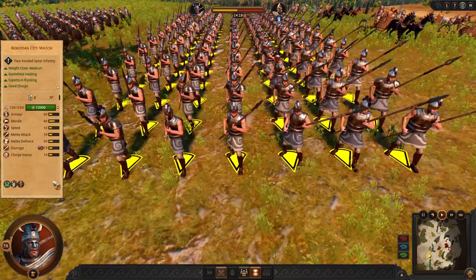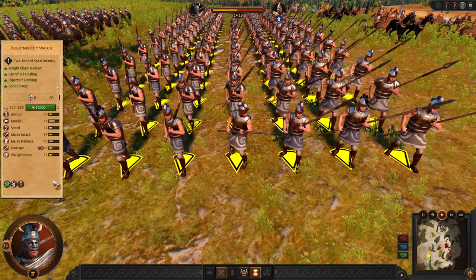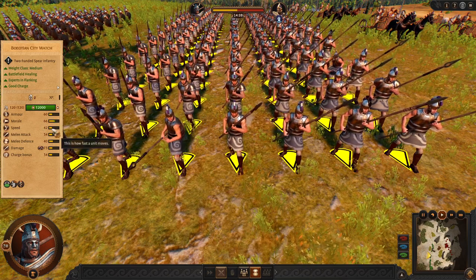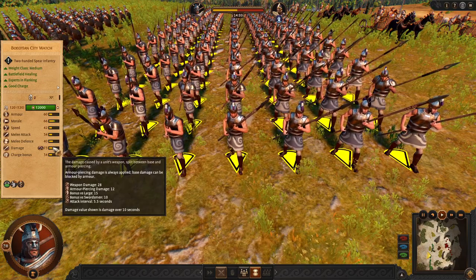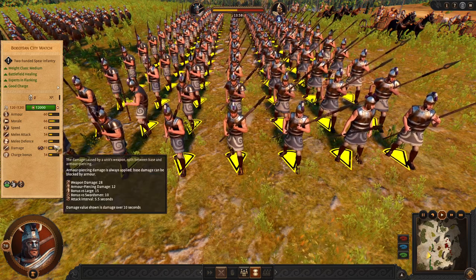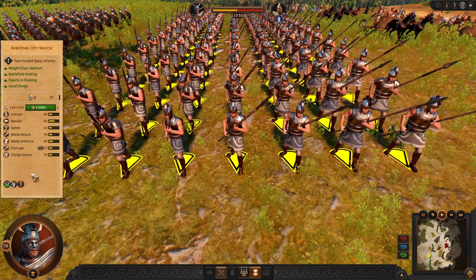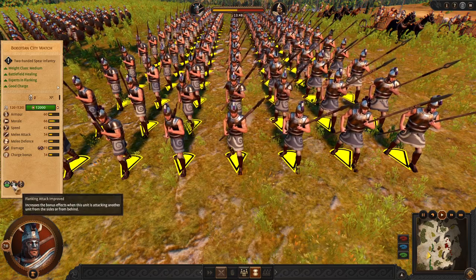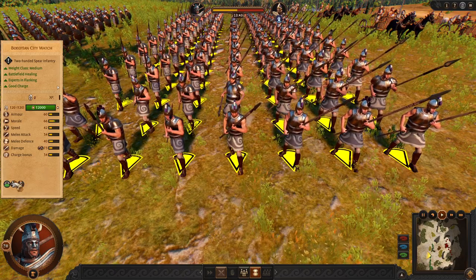Next we have the Boeotian City Watch, which is a pretty good charger unit even though it's medium. It has plenty of armor and they are very fast for such armor. I recommend using these especially against swords, because their charge bonus makes them very good at killing enemy sword units. You will be running around with these guys so they are going to heal up. Always use them as flankers, not as duelists — you have other units for dueling.